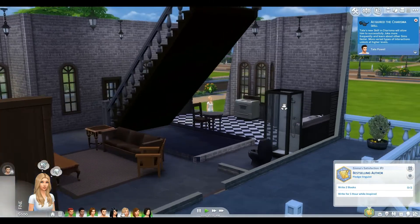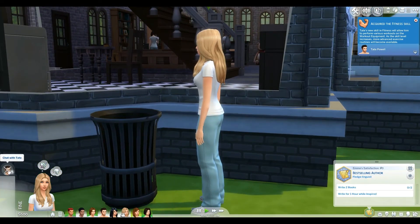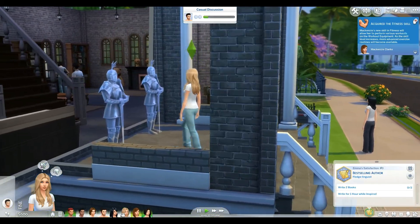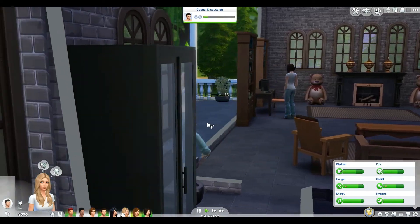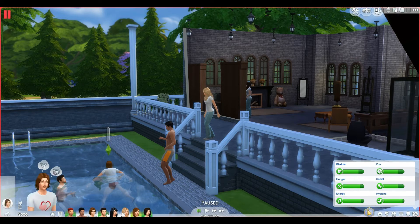The game is just very pretty. Now Emma wants to chat with Tate. Tate acquired the fitness skill and Charlotte acquired the charisma skill. Let's check on Emma's needs — we need to make sure to send her to bed early so she gets a good night's sleep. Also, several of them are already getting in the pool, which I figured they'd be using a lot. We need to decide who we want to get a job.